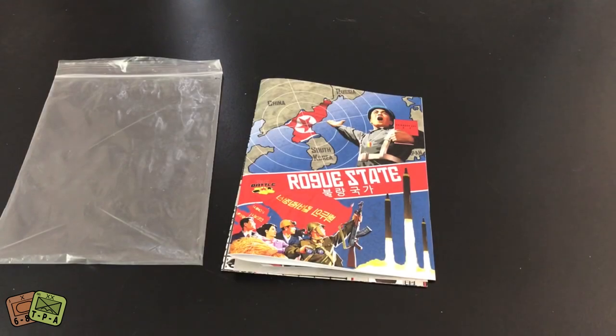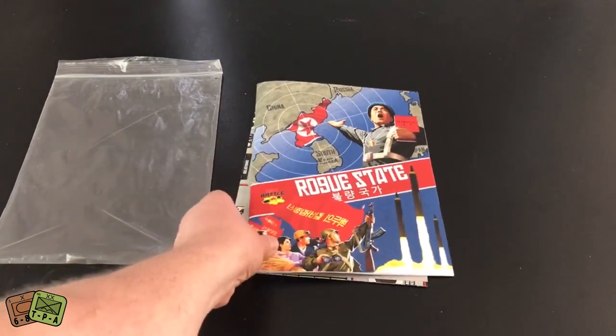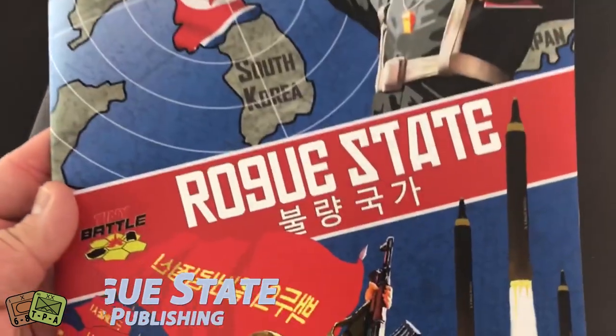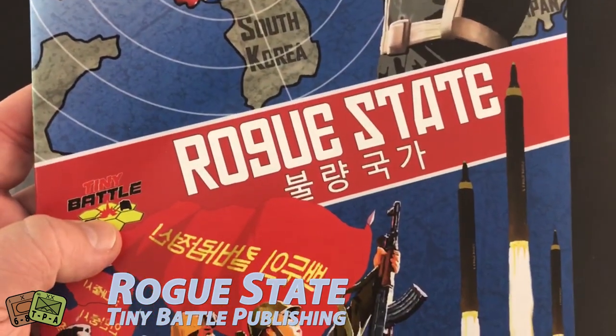Welcome to another Unbagging from ThePlayersAid.com. My name is Grant. I am today unbagging a game that I received just a couple of weeks ago here in quarantine from Tiny Battle Publishing. I've already taken it out of the bag just to make it a little easier, but the game is called Rogue State, once again from Tiny Battle Publishing.